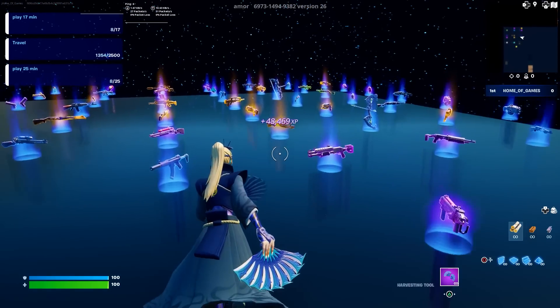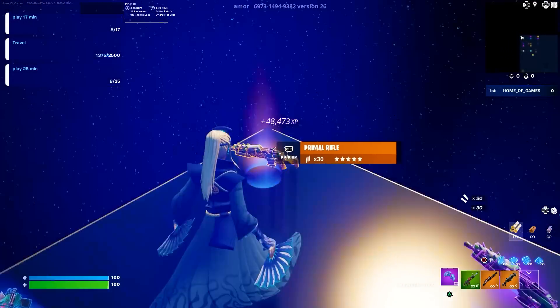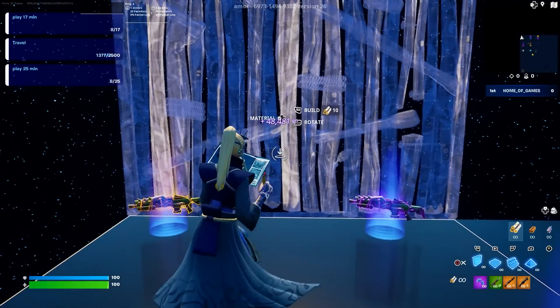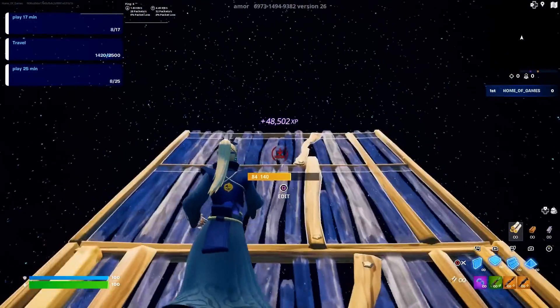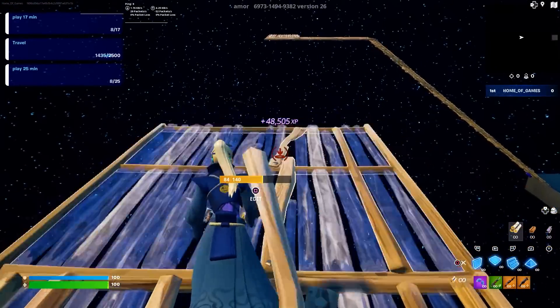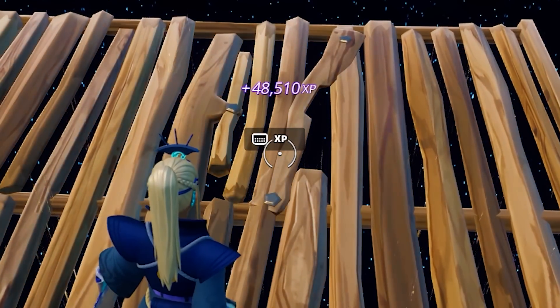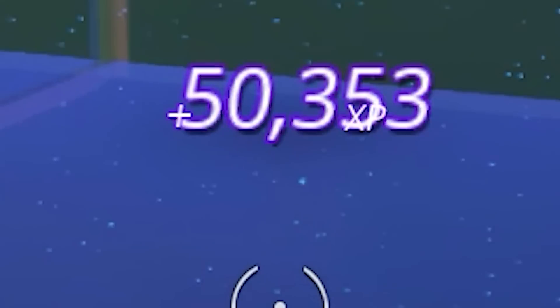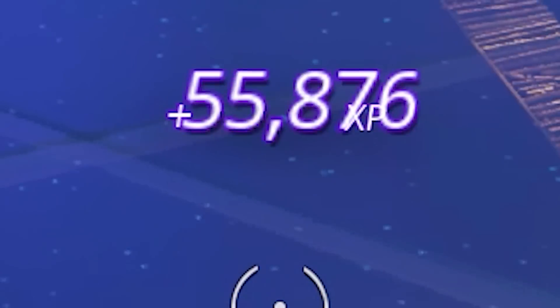We are not done yet. Head over to where all the weapons are and specifically find the Primal Rifle. After that, build six ramps directly up, then three floors directly in front of you, followed by three floors directly to the right. You will find another XP button — I don't know if this is the fifth or sixth one. We'll go ahead and press it. Absolutely insane, ladies and gentlemen — it's now giving us 2,000 XP a second.